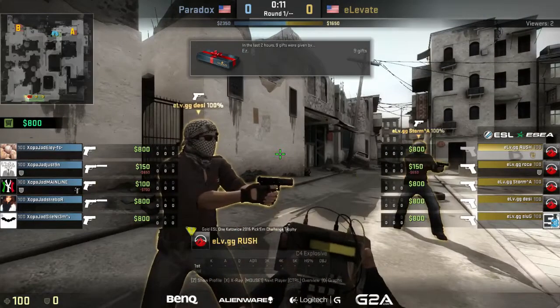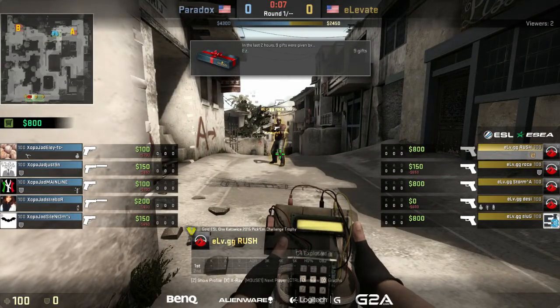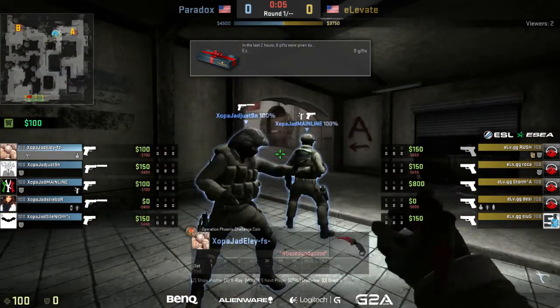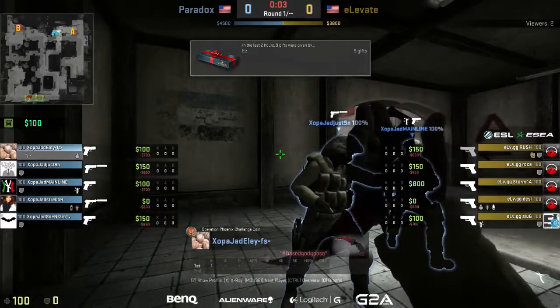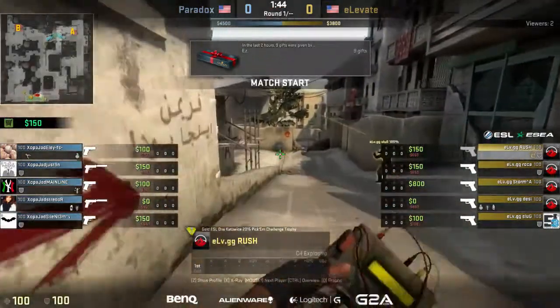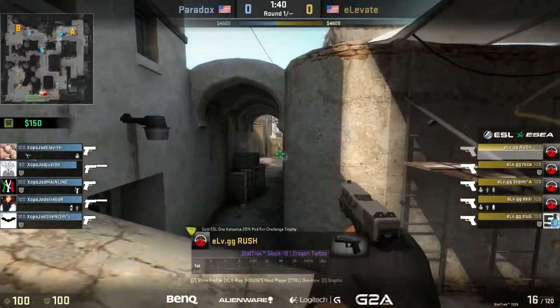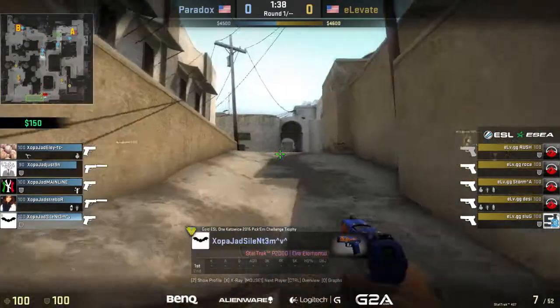We'll get this pistol round out of the way. We see a lot of masks, like triple armor, maybe quad armor from T's, just to see how they rush out. Paradox will go for one supporting nade and then one kit. Pretty standard stuff when you see pistol rounds come out. I like seeing who prefers P2Ks and who prefers USPs, because I've seen one too many USP tap just decimate pushes coming out there.